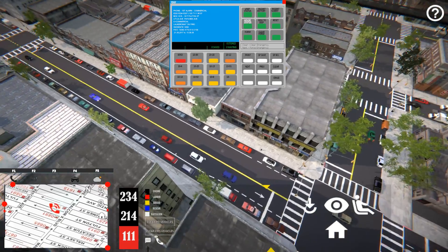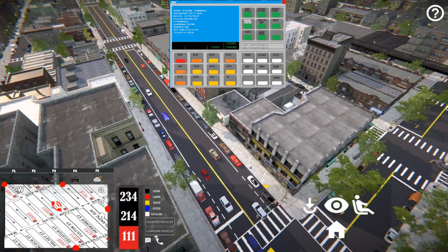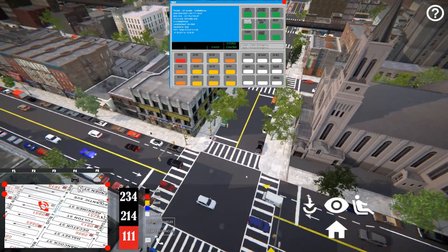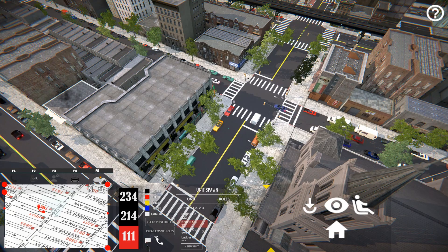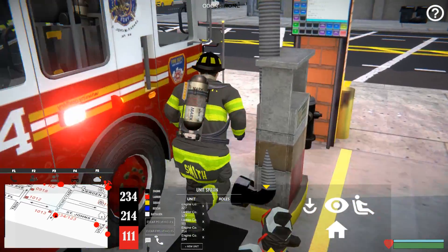I'll demonstrate a new feature that we've added. After clicking where you want the company to go, it will take about 15 seconds for the company to turn out. We added this delay so that you can have time to hop on board the truck if you'd like. In this case, we're going to spawn as the officer and hop in the passenger seat.